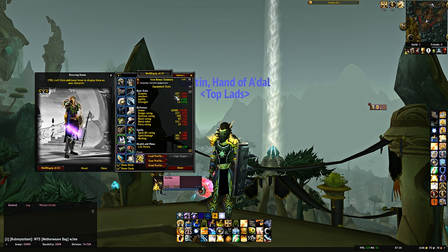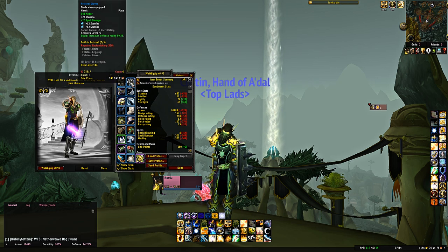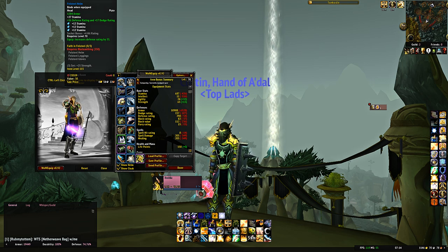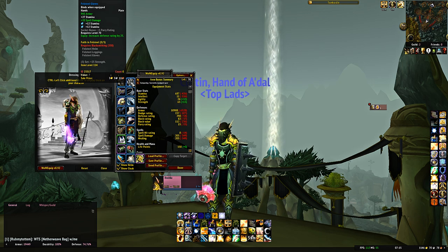You scale very well with raid buffs — probably the best of the tanks. For the helmet, Felsteel Helm; for the gloves, Felsteel Gloves. These are very cheap and easy to acquire. I've put stamina gems in all the gem slots. Every blacksmith will be making Felsteel pieces to level their profession, so there will be plenty of helmets, gloves, and even pants on the Auction House. I don't recommend the pants, but the gloves and helmet are some of the best pieces pre-raid for survivability.